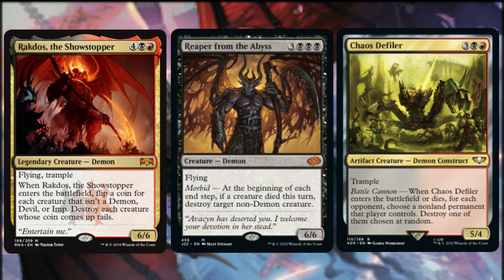Now let's showcase some demons that interact with our opponents beyond simply lowering their life totals. When Rakdos the Showstopper enters the battlefield, we flip a coin for each creature that isn't a demon, devil, or imp — we destroy each creature whose coin comes up tails. 50/50 peripheral removal through the triggered ability of a 6/6 creature with flying and trample is still removal. Through Reaper from the Abyss's morbid mechanic, at the beginning of each end step, if a creature died this turn, we destroy target non-demon creature. This is not a may ability, but our side of the battlefield should remain intact because nearly all of our creatures are demons — our opponents' creatures most likely won't be.